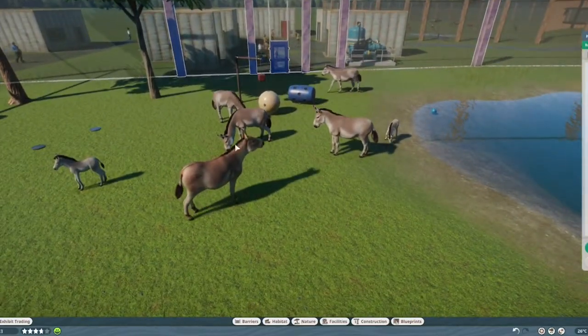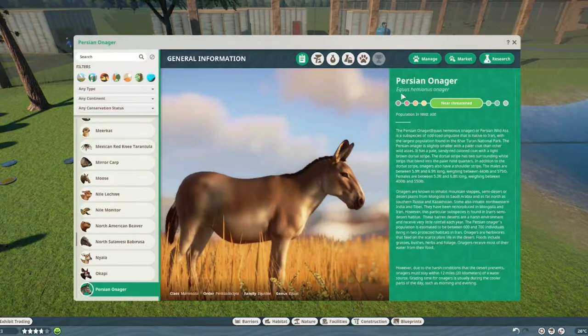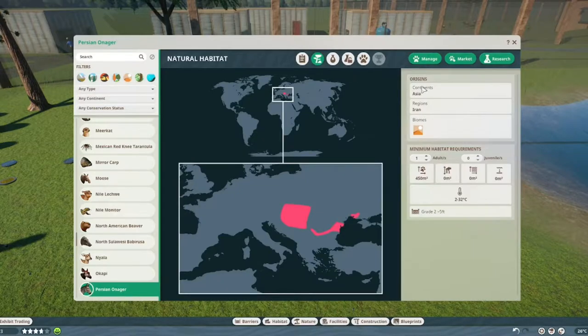We have these beautiful creatures with quite a few colorations. Let's jump right into the Zoopedia. The Persian Onager is near threatened with 600 living in the wild. They live in Asia, more specifically Iran, in desert biomes. One adult needs 450 square meters of land, a second needs 70 more, and a baby needs 35 more. Temperature range is 2 to 33 degrees Celsius.